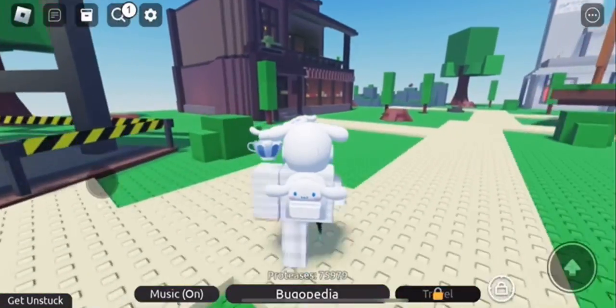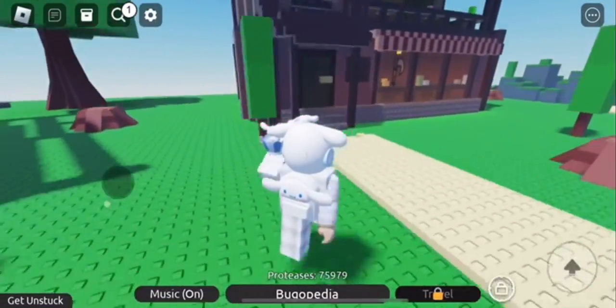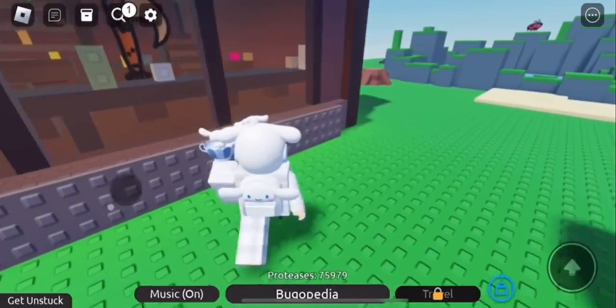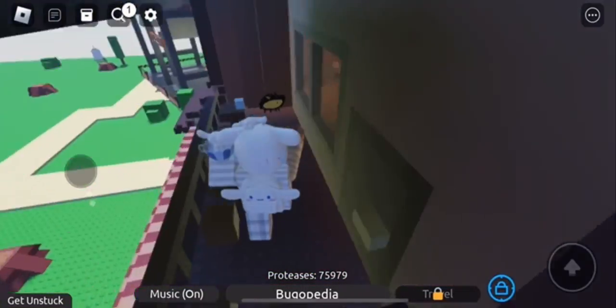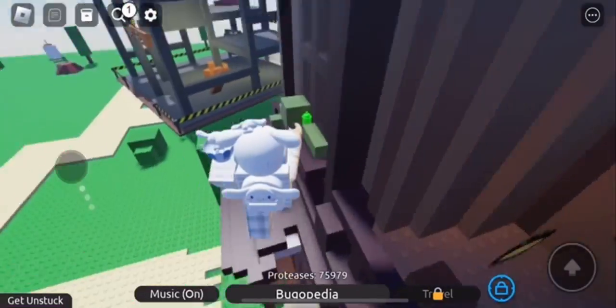Then you're gonna wanna go over here for the first spray can, which will be just up here on the top part of the restaurant, I believe it's called. I haven't played this game in a while because it hasn't updated. But yeah, if you go over here on the side near the bushes, it'll be there.